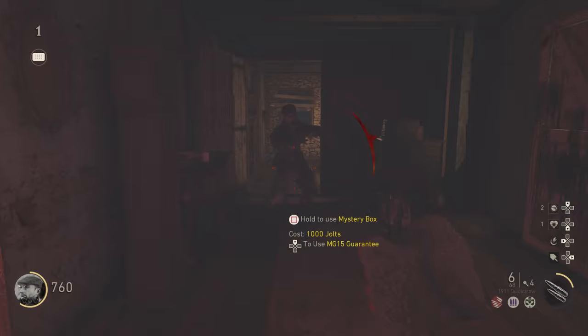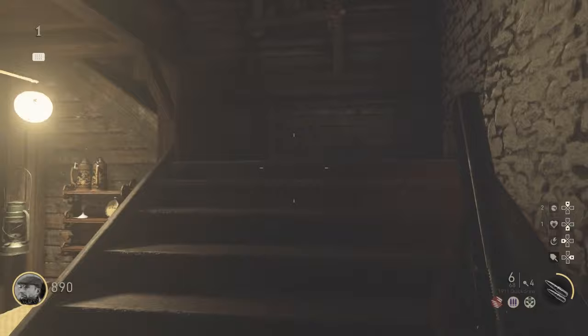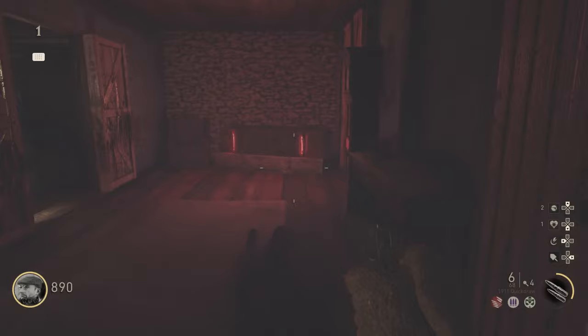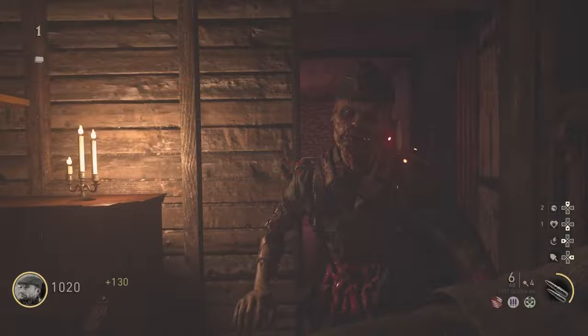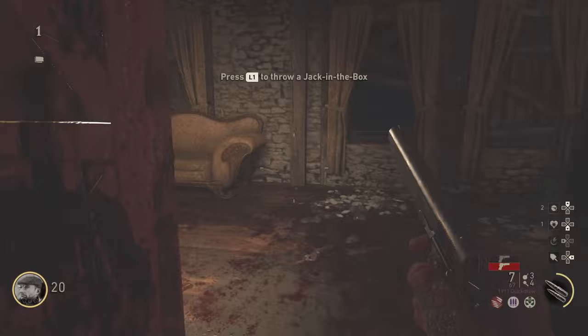That's basically the whole map — it's a very small map. It gives me memories of Nacht der Untoten from World at War Zombies in the way it's small without too much to do. You have your random perk machine similar to the Wonder Fizz, a mystery box, and a few wall buys — that's pretty much it. The mystery box is definitely going to be useful; use that to your advantage, because the three wall buys aren't as strong — you can get much better guns from the mystery box, like the jack-in-the-boxes.